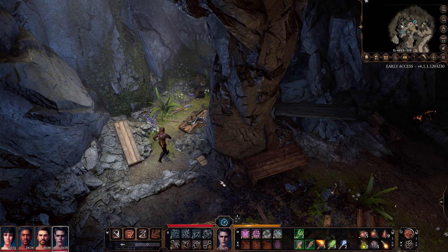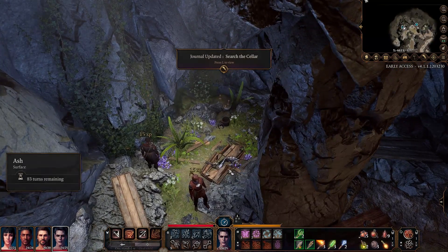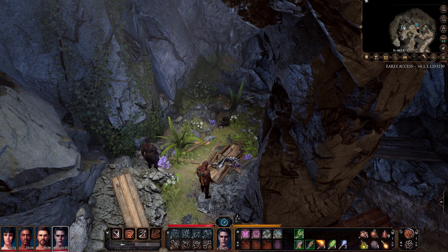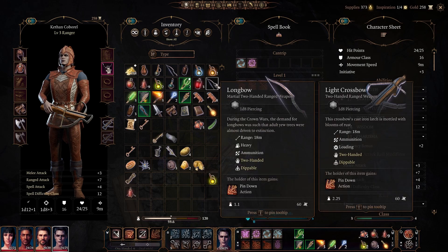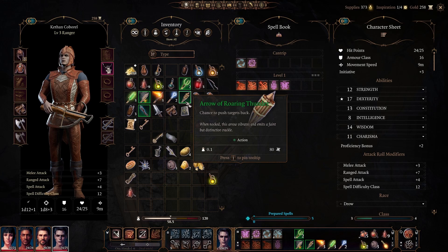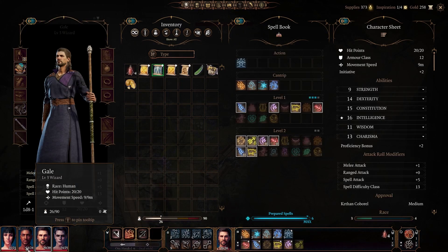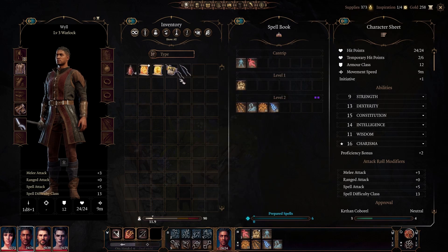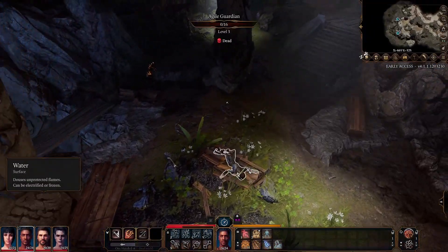Ooh, a dark journal! Search the cellar, huh? All right, let's real quick have a look. We're at 1d8 on the light crossbow, and the longbow is 1d8. So we'll just send those to the camp — or we'll give one to Will. A hero at heart. Oh, not proficient. All right, well, we went slightly over time on this particular video. We've killed the undead in the immediate area.